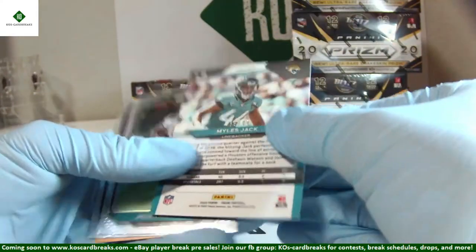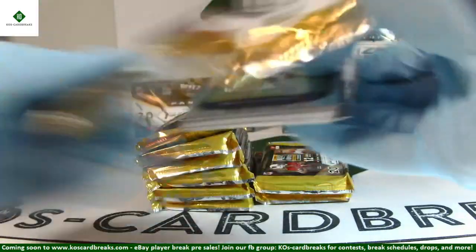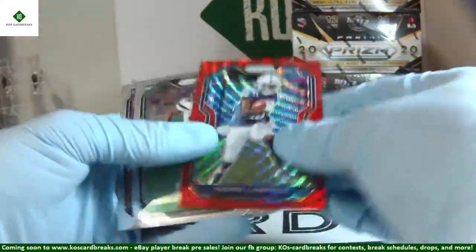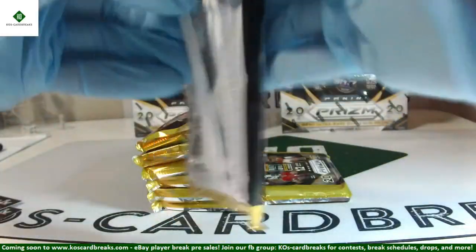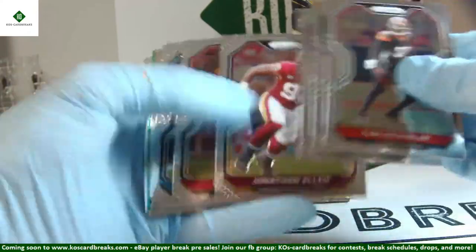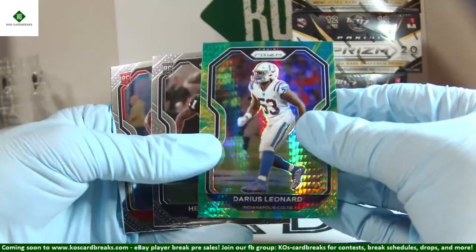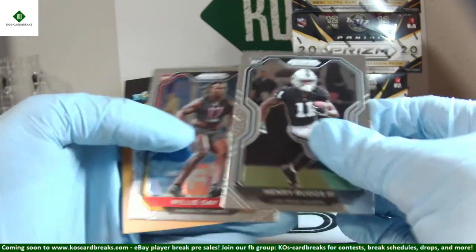Miles Jack blue ice, 83 of 99. Jalen Rager and Jeff Gladney rookies. Derek Carr silver — my hometown QB. Paris Campbell 40 of 149 Red Wave. That's our first Brady base — I'm pulling those Bradys out just like Mahomes. Jonathan Taylor emergent. Darius Leonard out of 175. Henry Ruggs and Willie Gay Jr. rookies. Of course the reason I'm pulling out Bradys is just like Mahomes — along with every single rookie and every single colored card in this break, everything's going to be top-loaded. Aaron Rodgers as well — might as well top-load the new MVP.